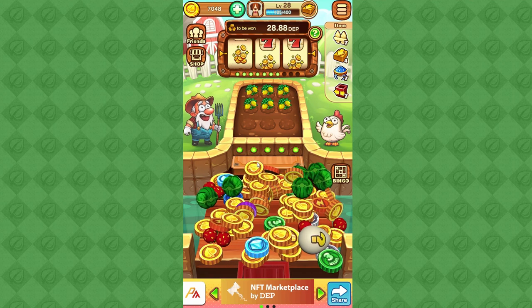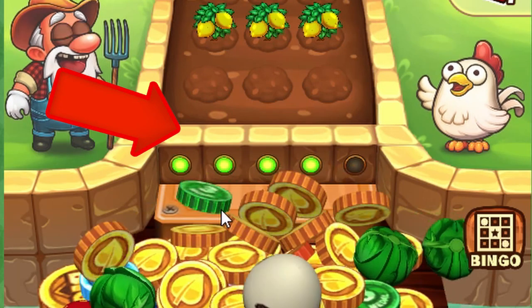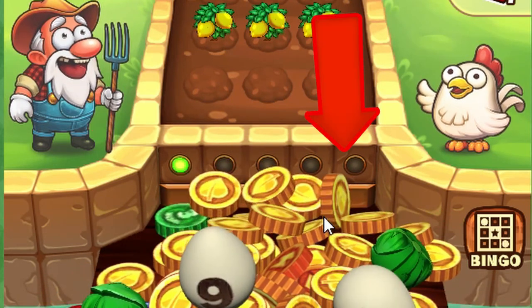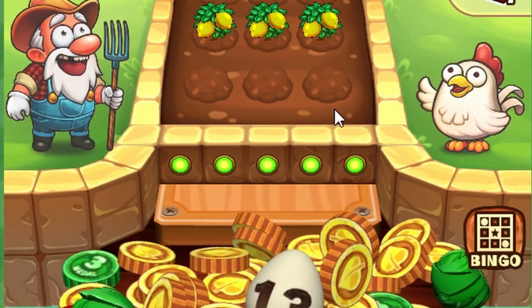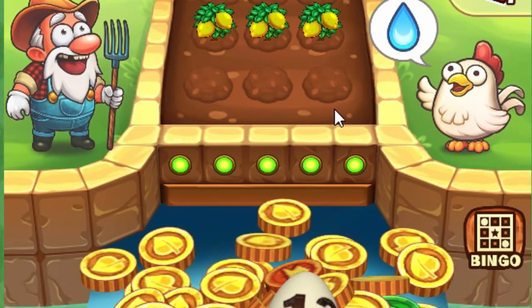The first thing you will notice is that this is not a farming game, although the title says Lucky Farmer. This is a coin dropping game, similar to the one that you see in arcade stations. Notice the green lights — those are the number of coins that you can drop. They recharge automatically. This wooden plank moves back and forth and it pushes coins away.